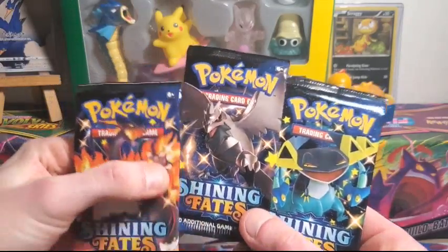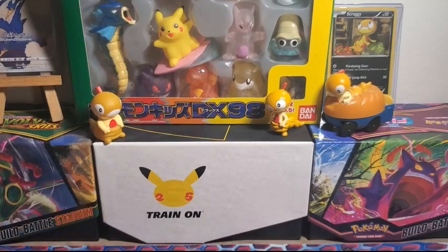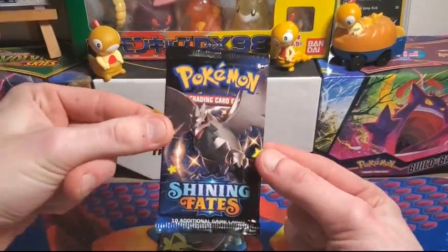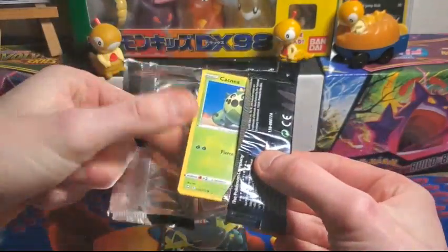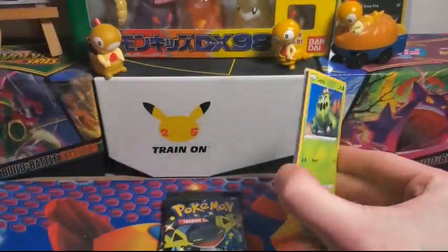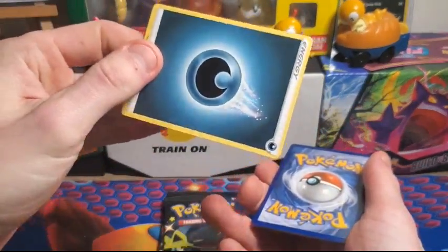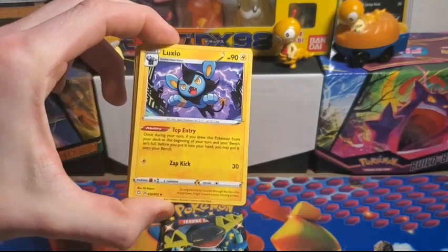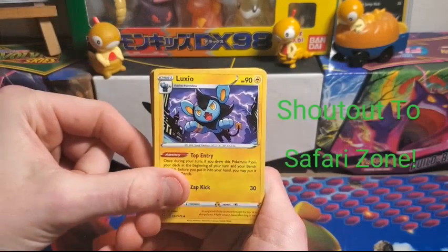Going Corbinite, Dragapult, and Charizard in that order. Set them down, move the camera down a little bit, let's get into it. There's a code card for you guys. One, two, three to the front — here are the darkness energy. These three packs are from the Safari Zone $200 mystery box I got — check that video out if you haven't.